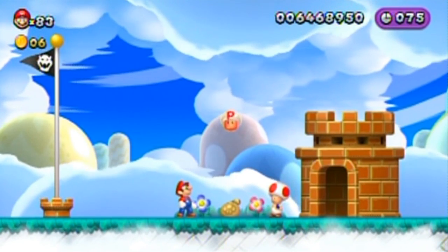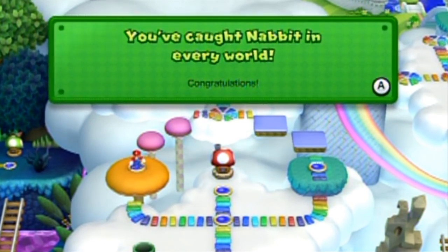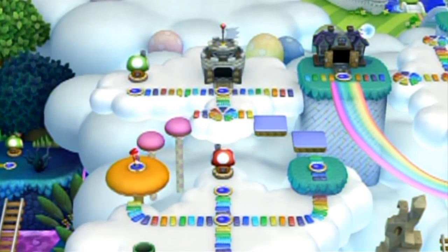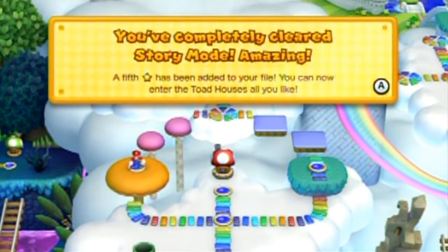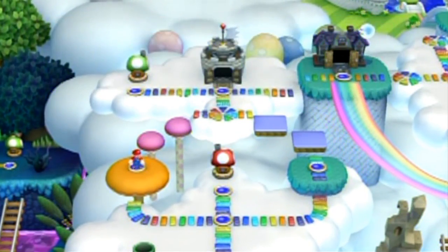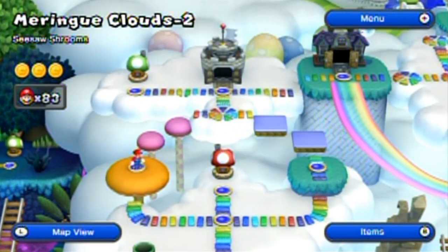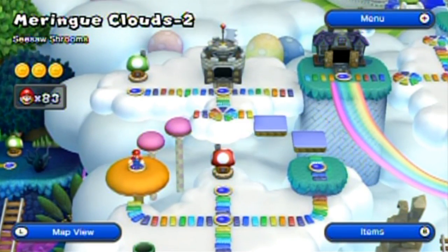Alright, so there's one more world to go before I figure out if I'm going to get five stars. So it looks like it's more suiciding time. There's not one in the eighth world? I guess Nabbits are the ones that trigger - you have to get Nabbit in every stage in order to get the fifth star, and the rest is 100%ing the game, basically. And now the game is, I'm guessing, officially 100% complete.